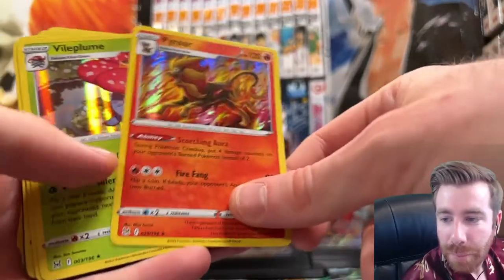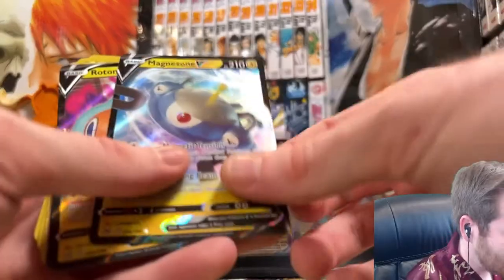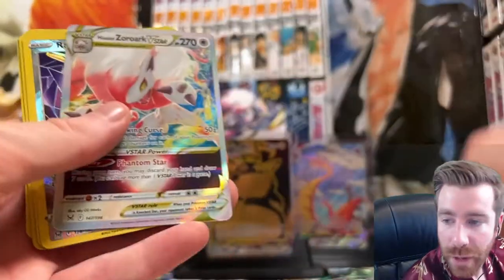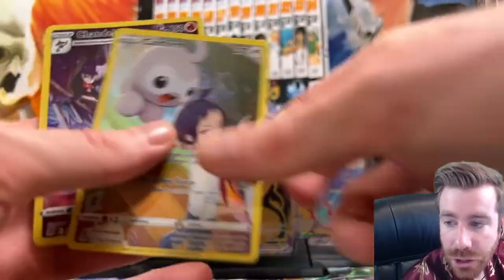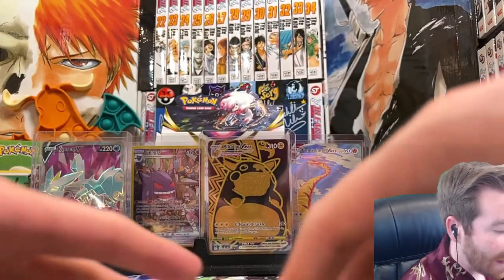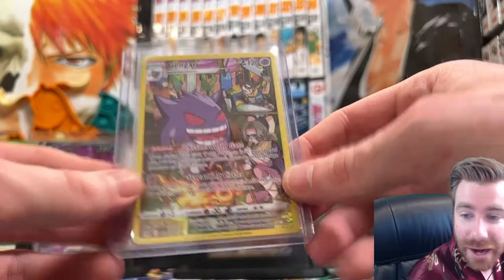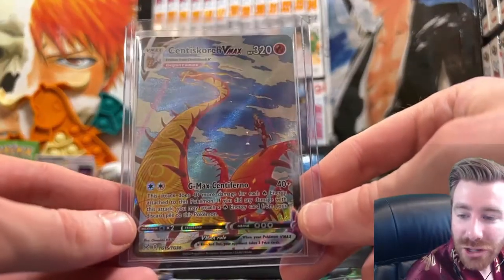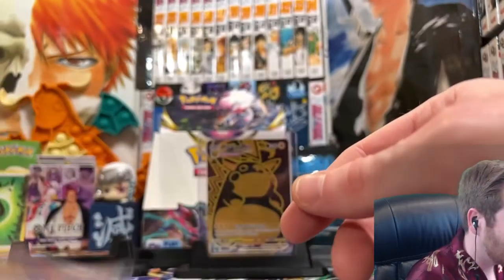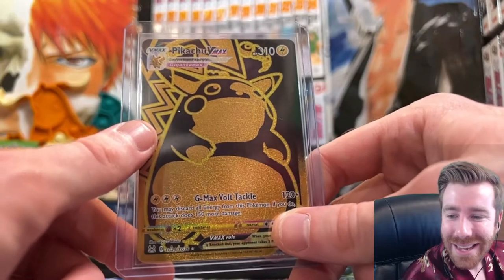Showing off all the hits from the box: we got Barbaracle, Pyroar, Vilaplume, Snorlax Hollow, Cresselia Hollow, and Orbeetle Hollow — that's six. We got Magnezone V, Rotom V, Gudra V, Enamorous V — that's four more, ten hits. We got the Drapion V-Star and the Zorark V-Star — that's 12. We got the Radiant Steelix and the Radiant Gardevoir — that's 14. We got the Roserade character rare, the Castform character rare, and the Chandelure character rare — that's 17, which is already really, really awesome for a box. Then we got the Gengar character rare — that's 18. We got the Kyurem V Full Art — that's 19. We got the Centiscorch VMAX character rare with Kabu — that's 20. And breaking through 20 to 21: the Gold Pikachu VMAX. That is a sick, sick hit. Let's go!